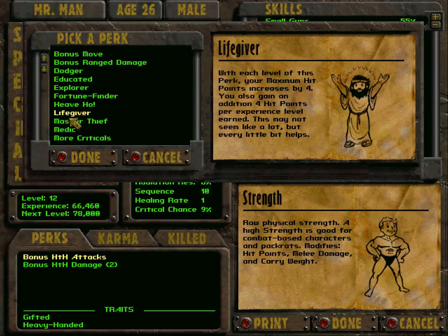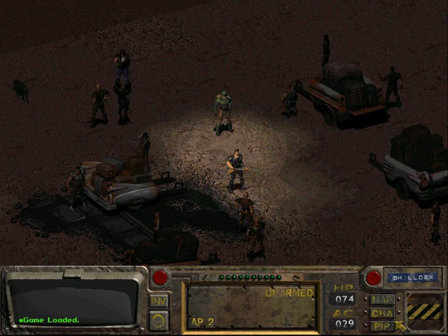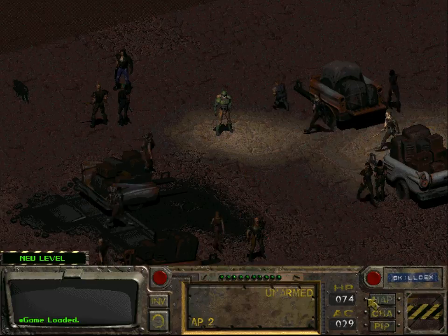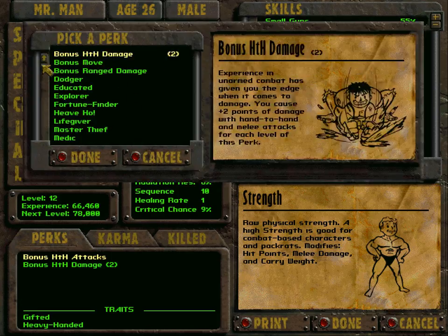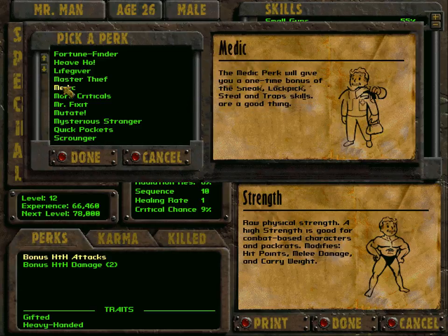I misclicked and need to reload. Master Thief gives a one-time bonus of 10 to sneak, lockpick, steal, and traps. This might be very useful because I want to increase our sneak and lockpick skills, and I'm afraid there will come a time when we need the steal skill, which I haven't spent any points in. Medic gives plus 20 to first aid and doctor skill.